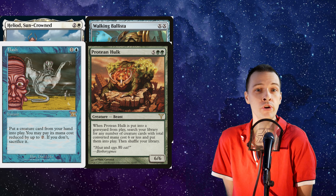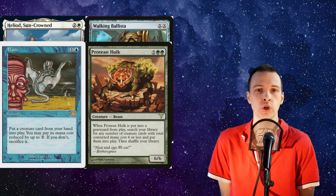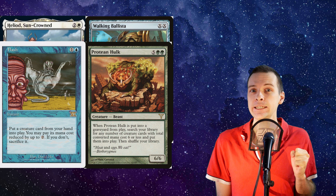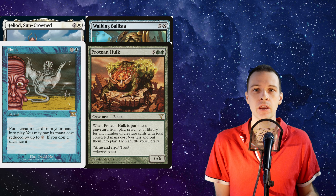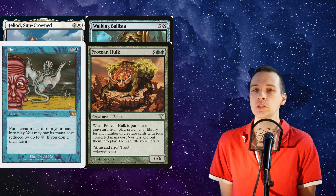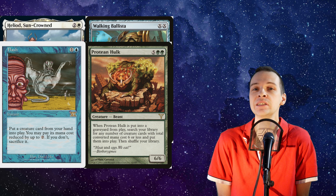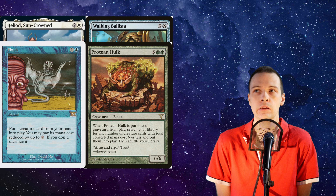But we could trick it into play, right? We could use something like Flash Hulk and put the two cards into play instantly — suddenly we have a two-card, two-mana combo. Yet, this will also not actually work. Walking Ballista will enter the battlefield and instantly die. And that's sad.